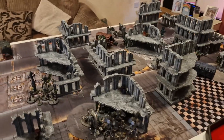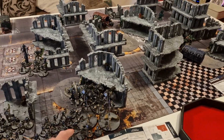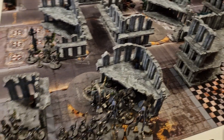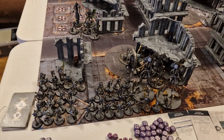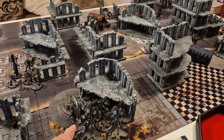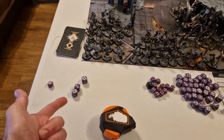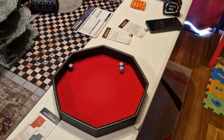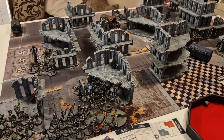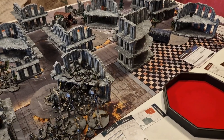The Necron player spends a CP to activate reanimation protocols mid-shooting via the stratagem. With a leader in the unit, an objective nearby, and the Reanimator within twelve inches, he rolls three D3 and adds one — getting eight warriors back. After all that firepower, Dark Angels have only permanently killed four warriors.